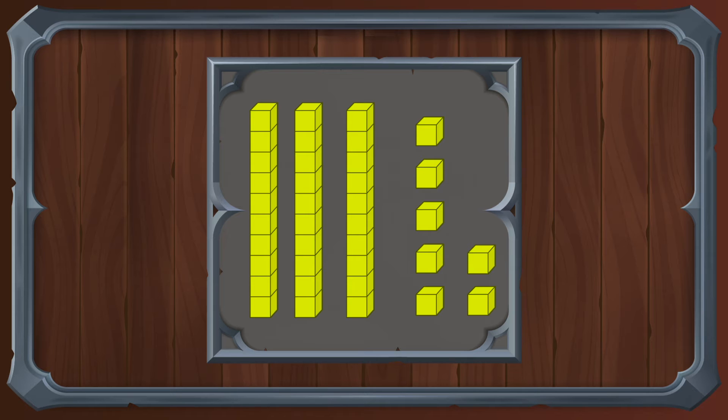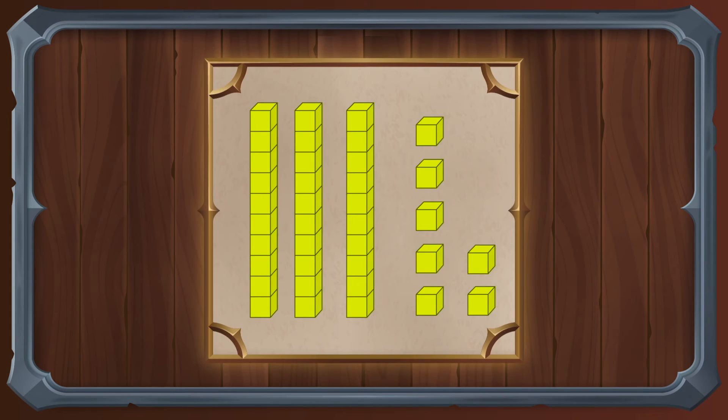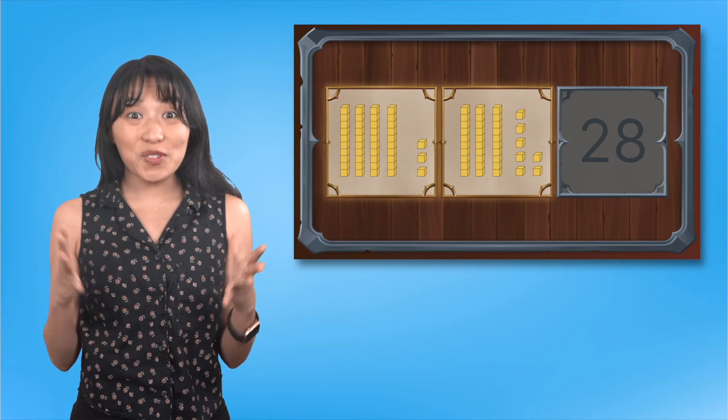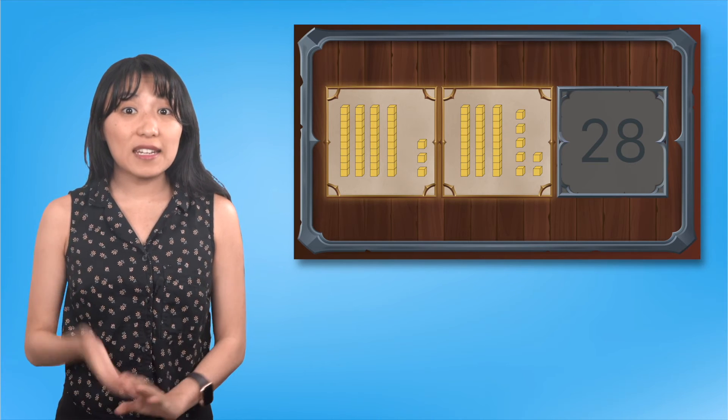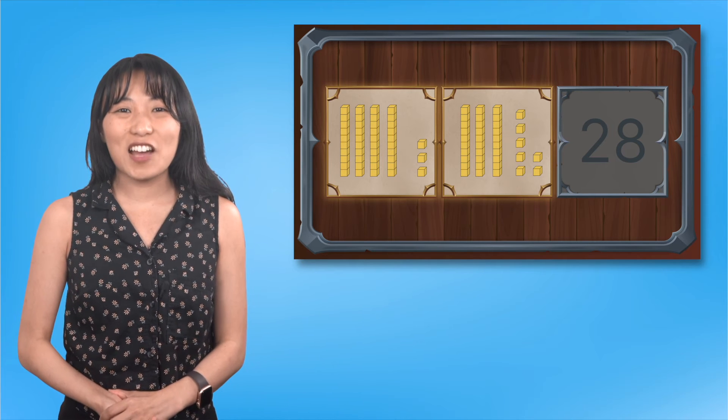Do you think that is our answer? Let's double check. We can skip count the ten blocks: ten, twenty, thirty. And then we can count on with our one blocks: thirty-one, thirty-two, thirty-three, thirty-four, thirty-five, thirty-six, and thirty-seven. So, if we count how many ten and one blocks there are, we can identify the number.